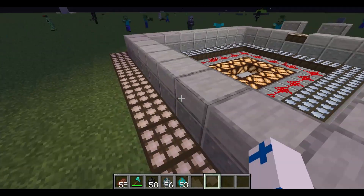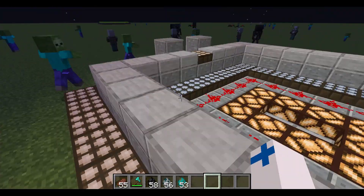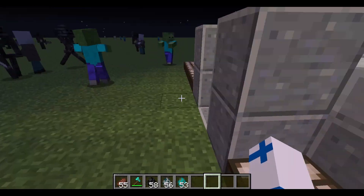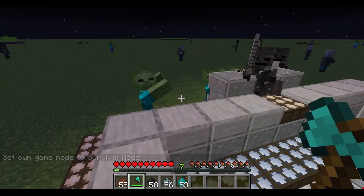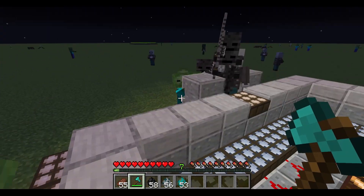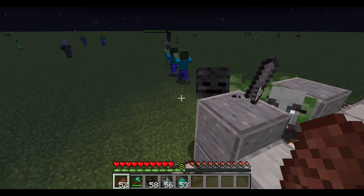Another example — look at this base. I can jump over the wall whenever I want in both directions, but the mobs won't. Instead, they think they can get over this daylight sensor here. So in survival mode, they all cluster there, but they can't get in. Look, they're so frustrated they're even fighting each other.